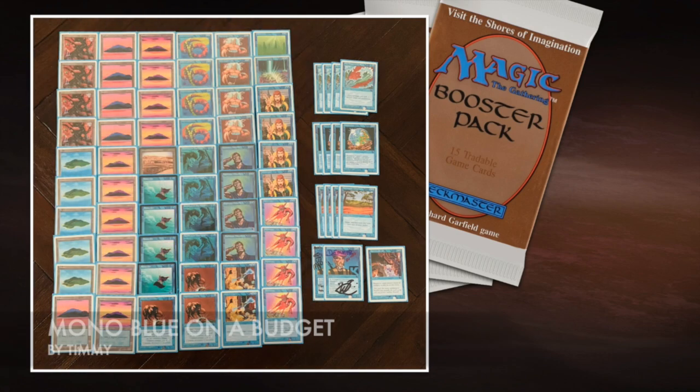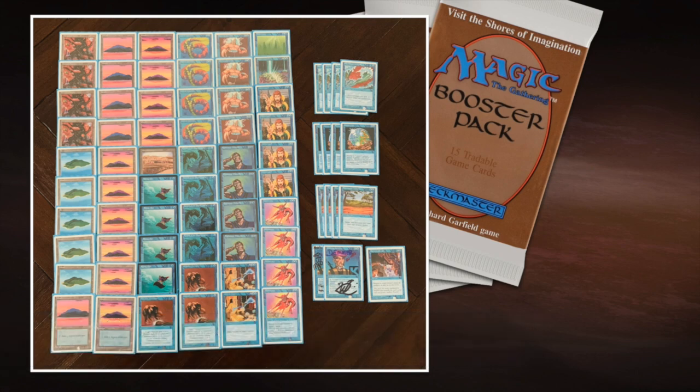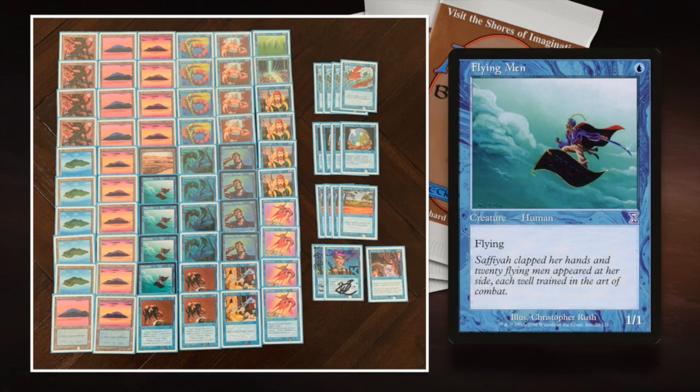Here we see my deck, Budget Blue or Mono Blue. It's made up completely out of reprint cards and it's quite clear what this deck wants to do - it's super aggro. Turn 1: Flying Man or Merfolk of the Pearl Trident. Turn 2: Lord of Atlantis, or maybe playing Unstable Mutation to make my creatures even bigger. Turn 3, I'm hoping for that Surrender, and just attack, attack, attack.